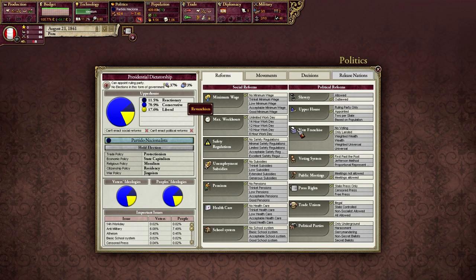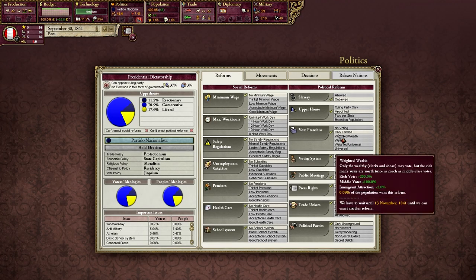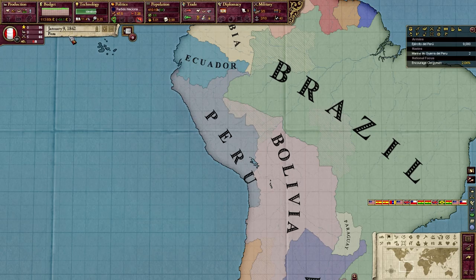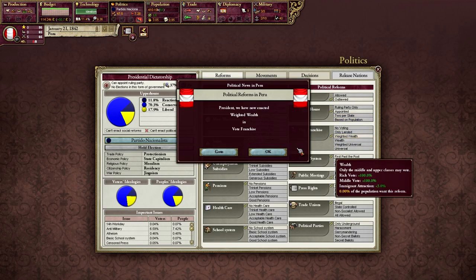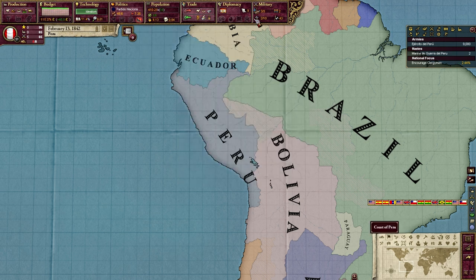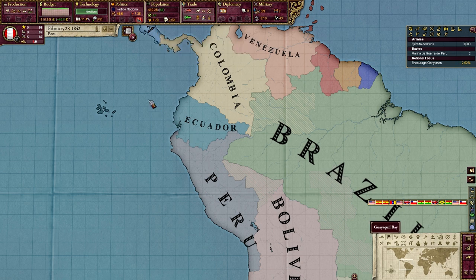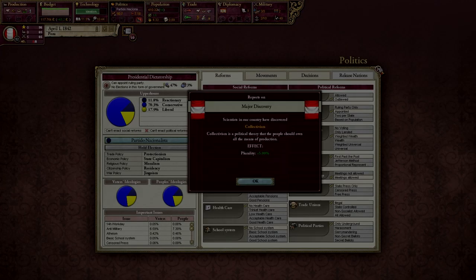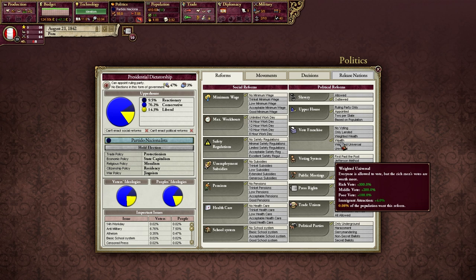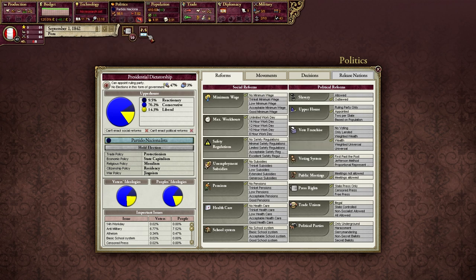Note also that there's a wait period between passing reforms — we've got to wait till the 13th of November before we could pass the next one, whether the upper house is going to vote for it or not. Looks like they're not going to pass it right now, so we've got to wait for some more militancy. Let's go ahead and extend the franchise. We are declining all white peace offers, just to give ourselves more militancy. Notice that every time we pass a reform, our militancy drops, so we need to stay in this war.